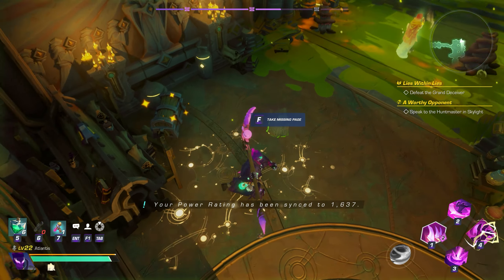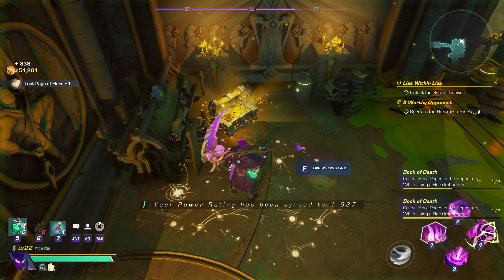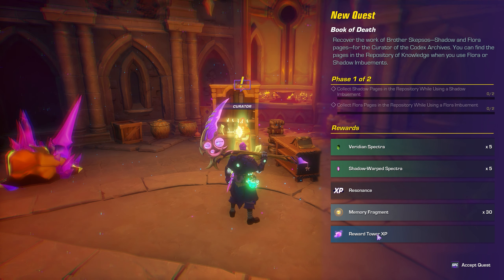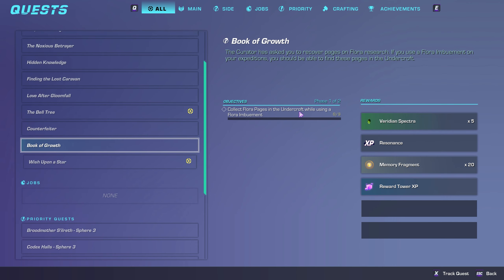All you have to do is run undercroft with a specific mutator to collect pages on the ground that you find. There are different quests as you go through the chain such as Book of Shadows, then Book of Death, then Book of Gloom and so on. They all operate the same and give you massive XP regardless of your level.